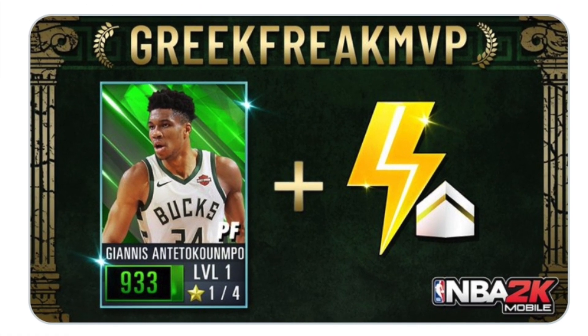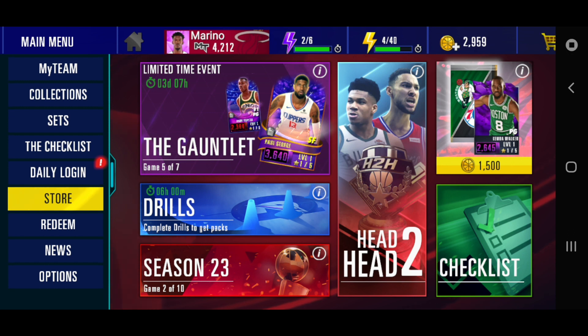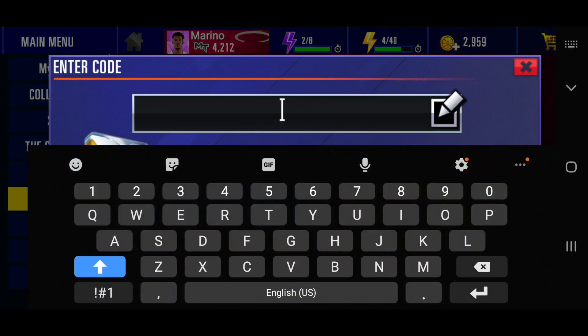If you're starting out, this is a great card to pick up right away. On the left column where it says redeem, right below store, click on that. Make sure you put in all caps GREEK FREAK MVP.